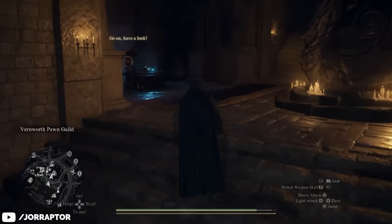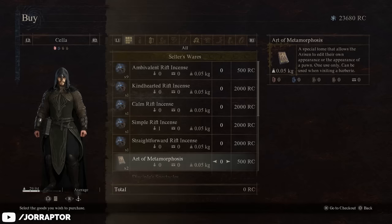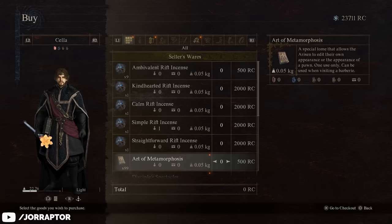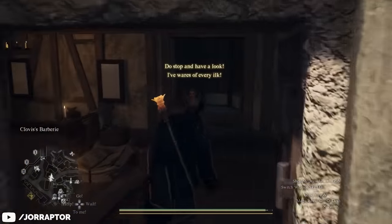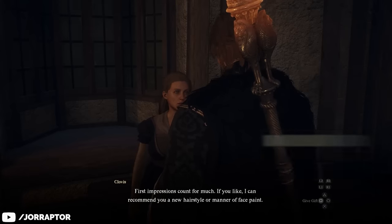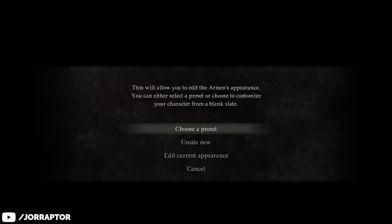One nice change is that if you go to the Pawn Guild in Fernworth, you could previously only buy two of the Art of Metamorphosis. But now you can buy up to 99 for 500 RC each. Then head to the Barbershop, noted with the scissors on the map, and use the item to change the appearance of your Arisen or Main Pawn. So now you can basically do that as many times as you'd like.